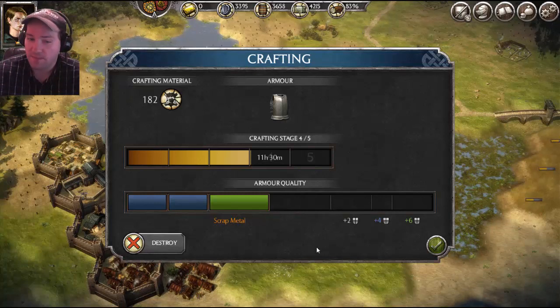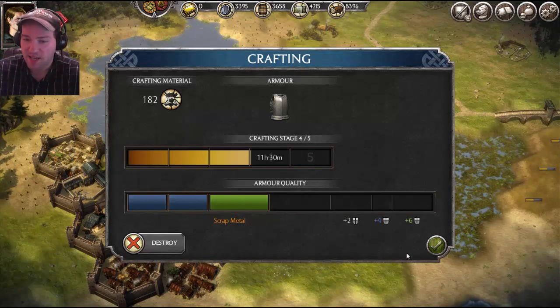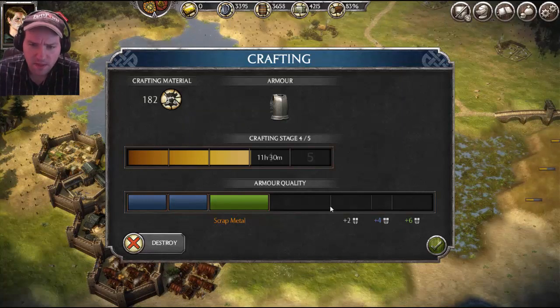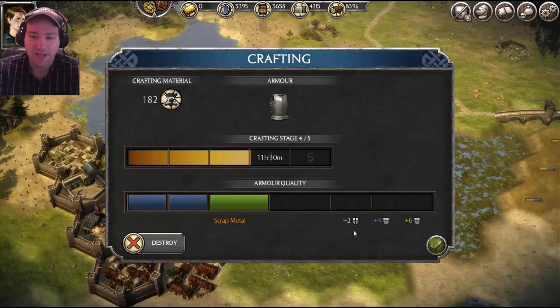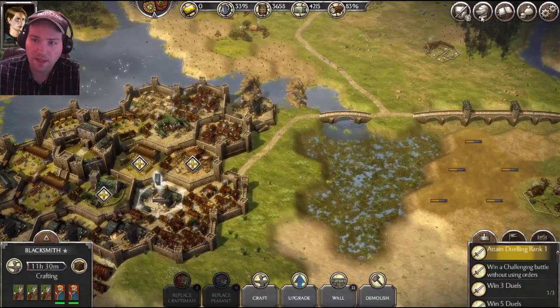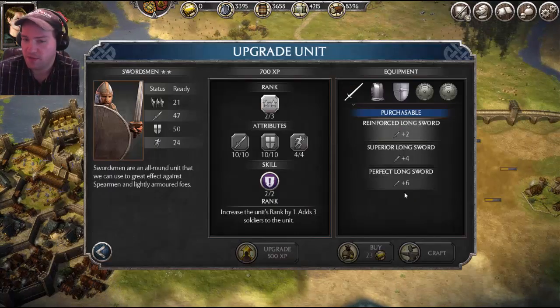What the item is worth to the unit will be determined by where your progress sits at the end on the right side. If the progress bar is touching the first line, it's going to be plus two. If it's touching the second line, plus four. And if it's touching the third line, plus six. There is no extra value if you get it filled all the way — it's just plus two, plus four, or plus six. The same thing goes for weapons.